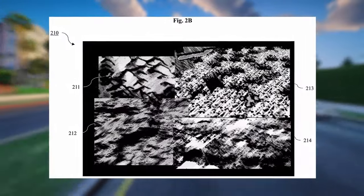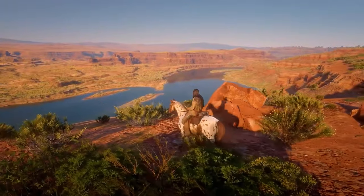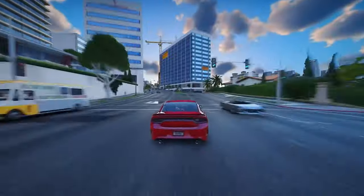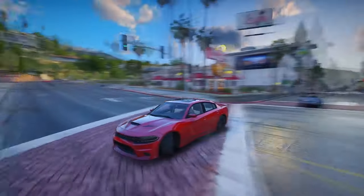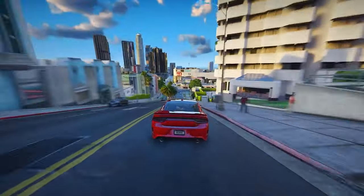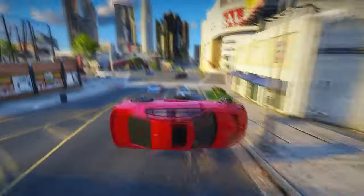Using Red Dead Redemption 2 as an illustration, this world-level map plays a pivotal role in determining the terrain that players or NPCs interact with. It acts as the foundation to generate a trail map — a record of all the imprints left behind by characters, vehicles, and objects like the aftermath of explosions. Different shaders are used for different terrain types: basic terrains do not require special shaders, while shallow mud terrains can benefit from a parallax surface shader to efficiently show ruts and tracks, and deep mud terrain may use a tessellation surface shader.